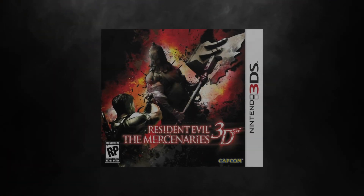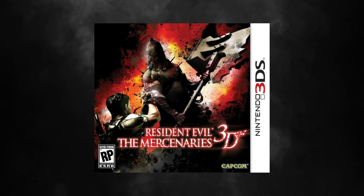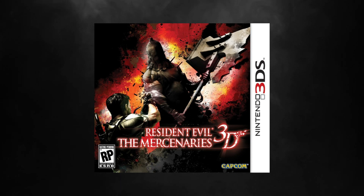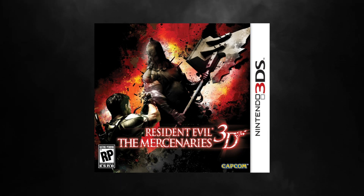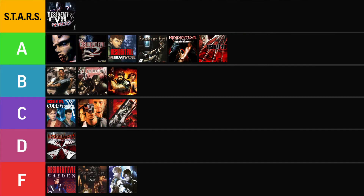Resident Evil The Mercenaries 3D. This game piggybacks off RE5's Mercenaries mode, so it's fitting the box art also references that game. Here we have Chris and the Executioner squaring off — it looks like Redfield just fired three rounds and the big guy seems unfazed. Behind them is really cool splashy art that could be an explosion or what's left after that giant axe-hammer meets its mark. I only wish the two characters were a little more stylized to fit with the aesthetic of the background rather than looking like touched-up 3D models from the games. The title could have used more work — it's boring with very little hierarchy. The Mercenaries 3D joins RE5 in the B tier, although with a little more work it could reach a comfortable A.